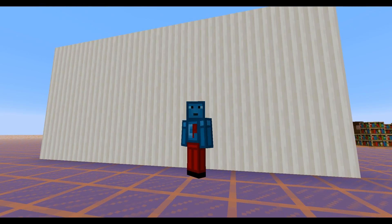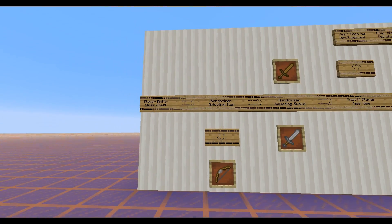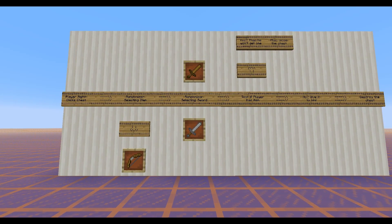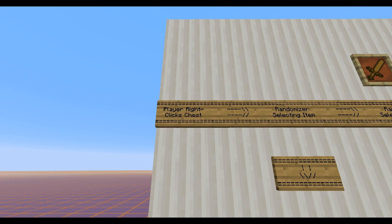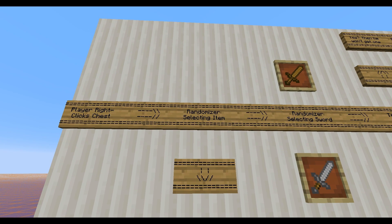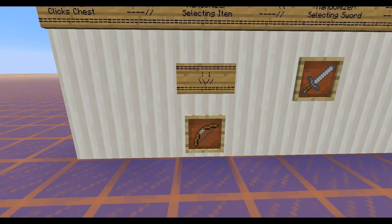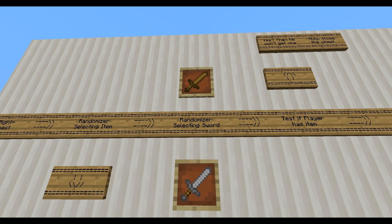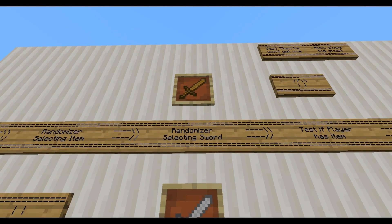So first things first, let us have some theory. How does a Trouble in Mineville chest work and what should it do? The first thing that happens is a player right-clicking a chest. Then a randomizer selects what item the player should get — whether he should get a bow or a sword. And if he gets a sword, there is another randomizer selecting which sword he gets, so a stone sword or a wooden sword.